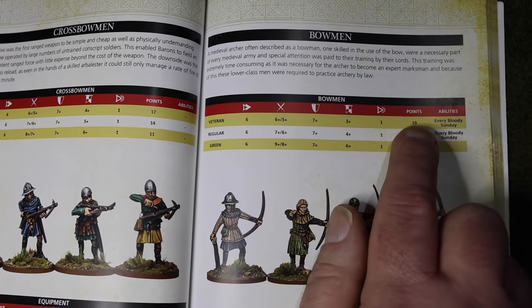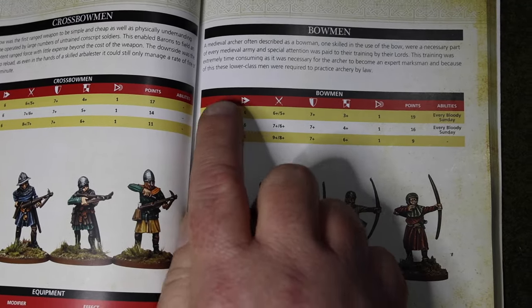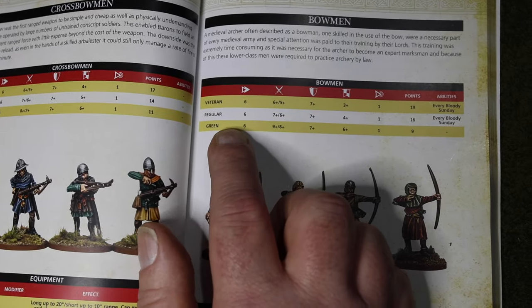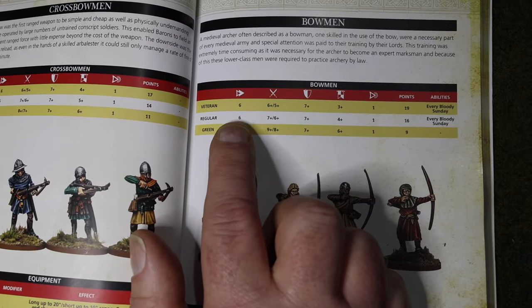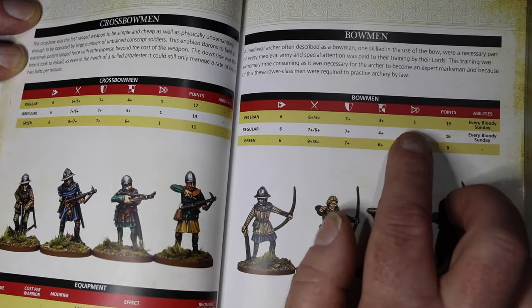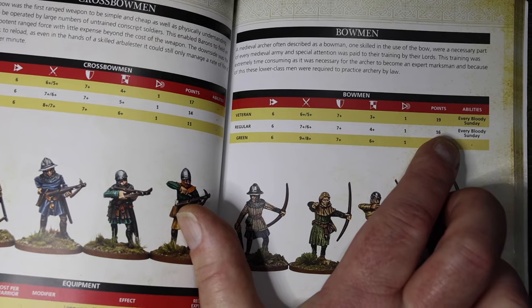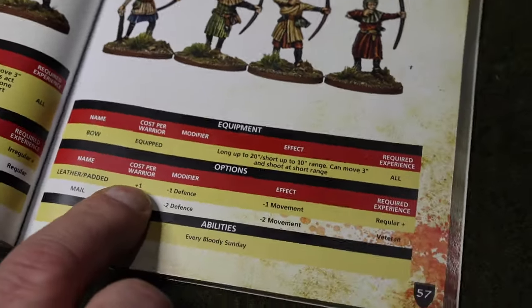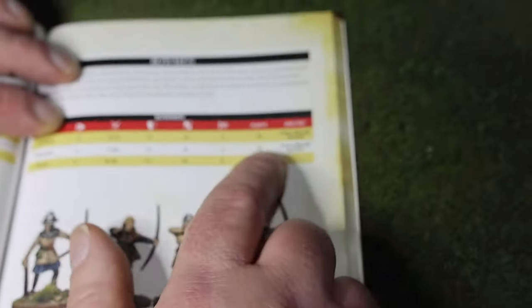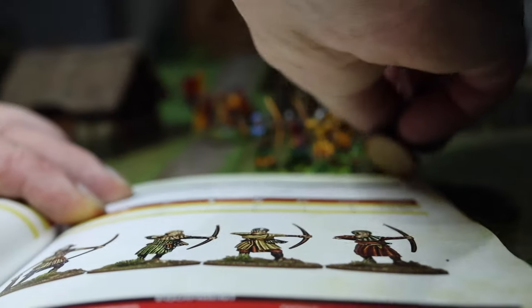When building a unit, you start with one figure and decide what level of skill they are. Troops can be green - your basic troops that don't really know what they're doing - then levy, which are irregular, then regular, and finally veteran, your top class guys. The better they are, the more points they cost. For example, regular archers are 16 points each. You can add options like leather armor for 1 extra point, making them 17 points each. A unit of 8 would be 17 times 8.